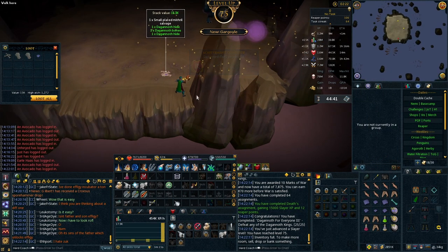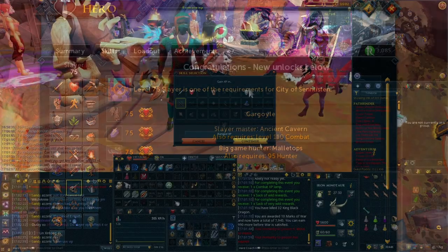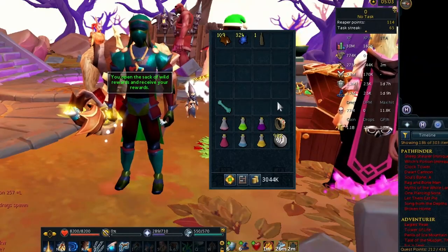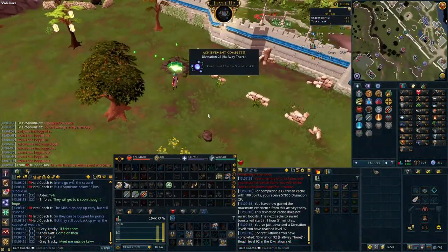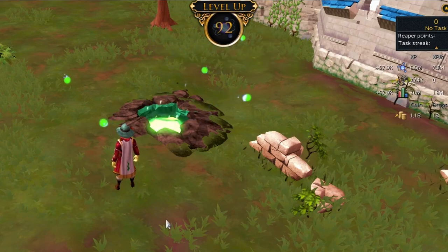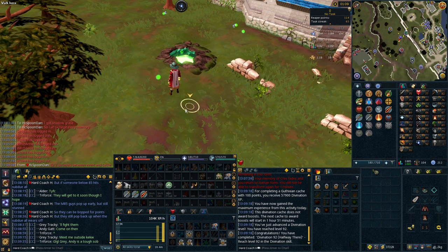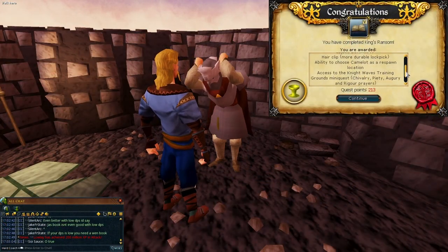Just quickly wrapping up a Dagannoth King Reaper and we just got 75 Slayer - a requirement for City of Senntisten to unlock Animate Dead. There's so much good stuff to look forward to. Finishing up a KBD event and this lamp here just got us 60 Ranged. The Wyvern bag gives us two cards - I think I'll stash those for later. That cache just got us level 92 in the Divination skill - halfway to 99 in our first skill, that's pretty impressive. Time to get back to quests and rescue King Arthur from the Black Knights in King's Ransom.